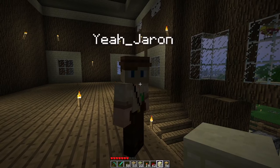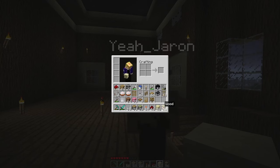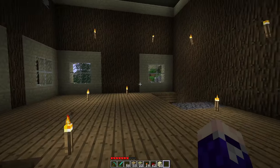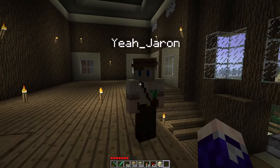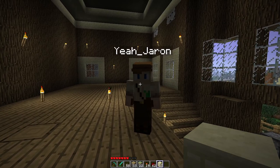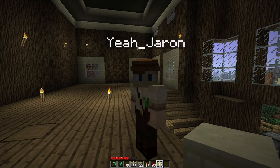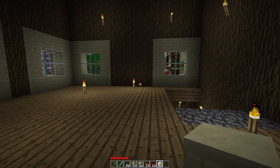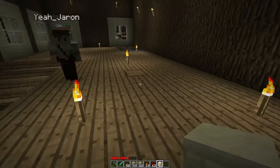A furnace that will burn forever — it actually produces light too, so you can use these as a lighting source. Kind of cool if you want a blacksmith where the furnace is always going. Now we move on to the wonderful world of update suppression — this is the big one. Very funky.